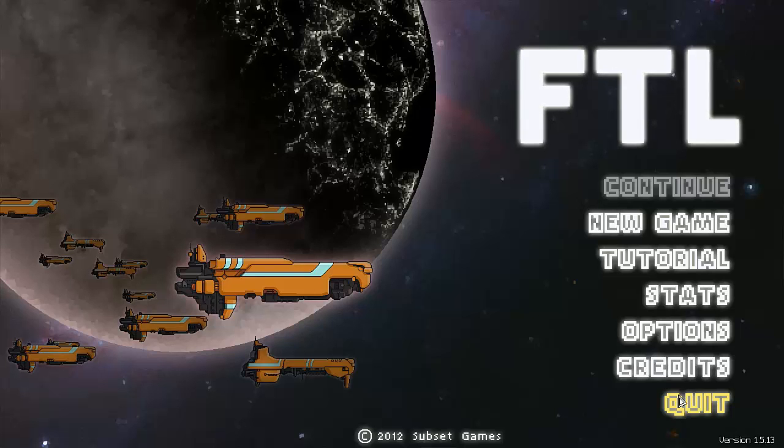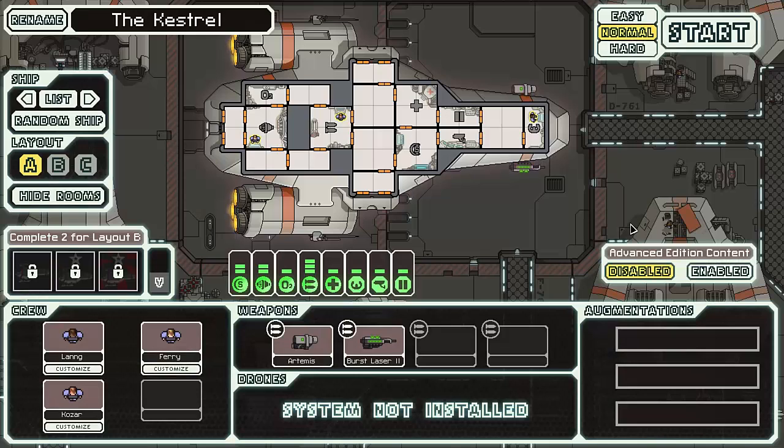Hello guys and welcome to Should I Play This. Today I'm going to take a look at FTL: Faster Than Light. It's a roguelike game and you can get it on iPad as well if you want to play it from your couch. It's about piloting a spaceship and seeing how far you can get without dying horribly. So we'll try and do just that. I'll pick the standard Kestrel and play it on normal.